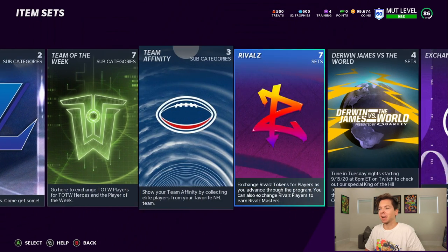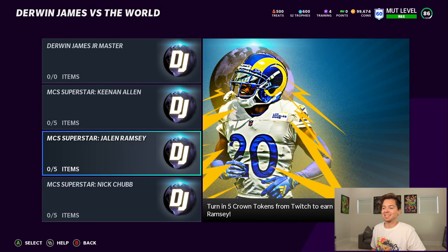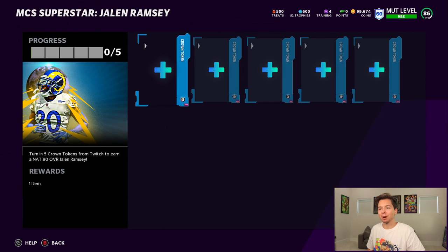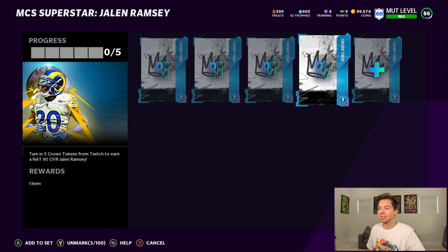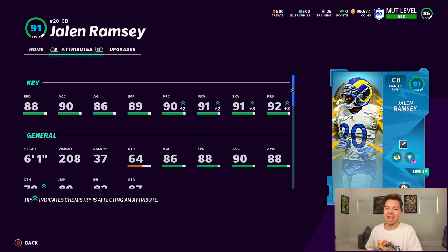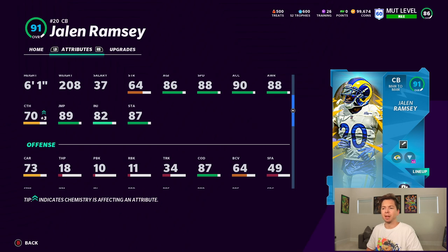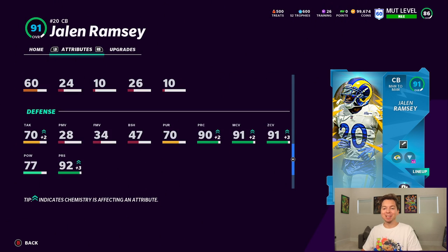We're about to make another big upgrade. I'm heading over to the Derwin James versus the world sets and over to Jalen Ramsey. We're going to turn in five crowns and get ourselves a 90 overall cornerback. Ramsey has 88 speed, 90 acceleration, 86 agility, 89 jumping, 90 play recognition, 91 man, 91 zone, and 92 press — which I want to say is one of the best press ratings in the game. 77 hit power, but you can argue it should be even higher.